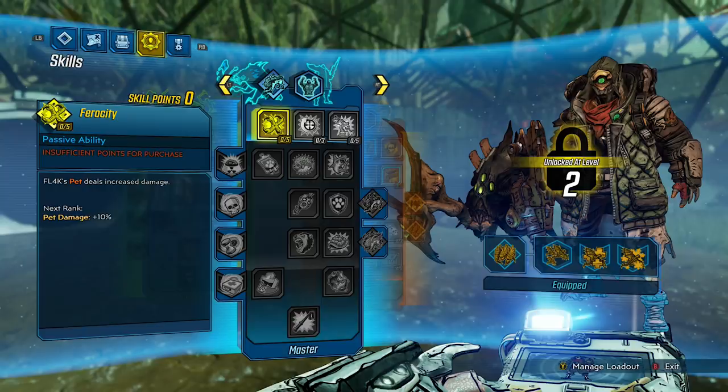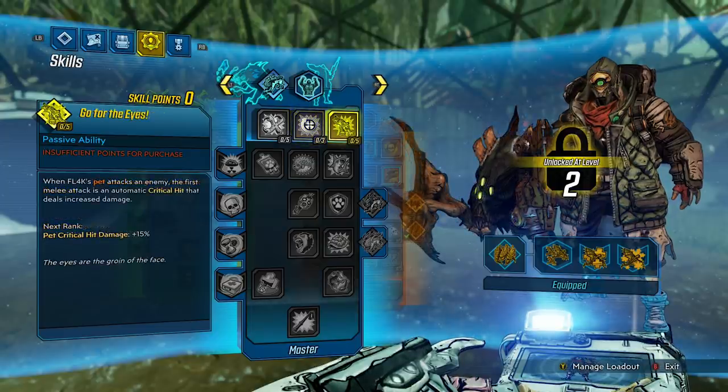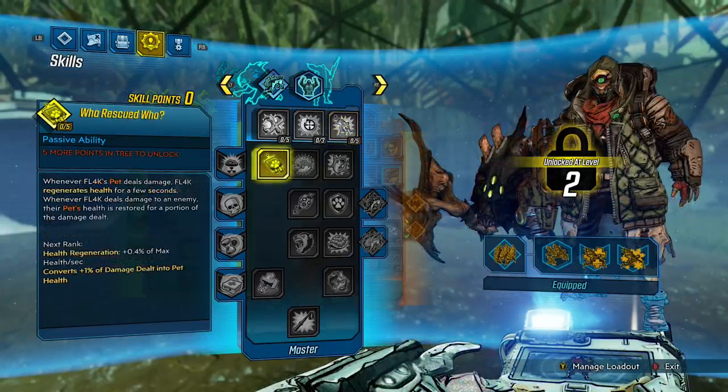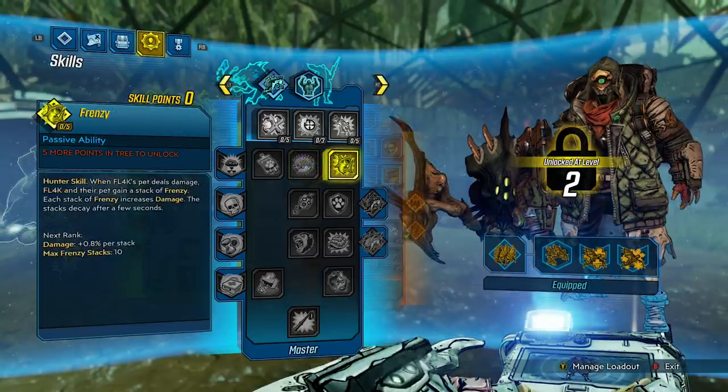Ferocity: Flag's pet deals increased damage. Pet damage: 10%. If you max that out at 5 points, you're getting 50% more — and who knows how much more you can boost with a class mod. Persistence Hunter: increases Flag's gun damage and action skill duration. Gun damage: 4%. Action skill duration: 15%. Go for the Eyes: when Flag's pet attacks an enemy, the first melee attack is an automatic critical hit dealing increased damage. Pet critical hit damage: 15%. Who Rescued Who: whenever Flag's pet deals damage, Flag regenerates health for a few seconds. Whenever Flag deals damage to an enemy, their pet's health is restored for a portion of damage dealt. Health regeneration: 0.4% of max health per second; converts 1% of damage dealt into pet's health. He Bites: when Flag's pet takes damage, the pet returns some of that damage to the attacker. Damage reflected: 5%. Frenzy — a Hunter skill: when Flag's pet deals damage, Flag and the pet gain a stack of Frenzy. Each stack of Frenzy increases damage. Stacks decay after a few seconds. Damage: 0.8% per stack. Max Frenzy stacks: 10.